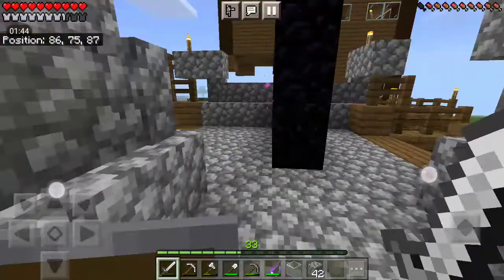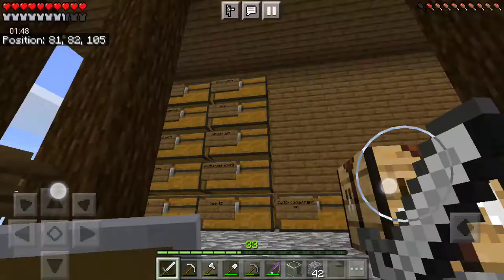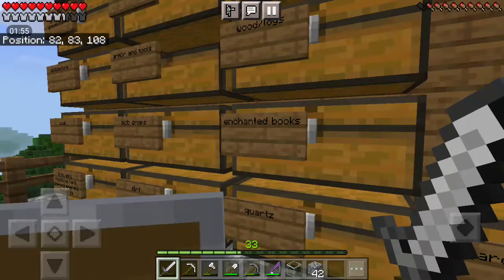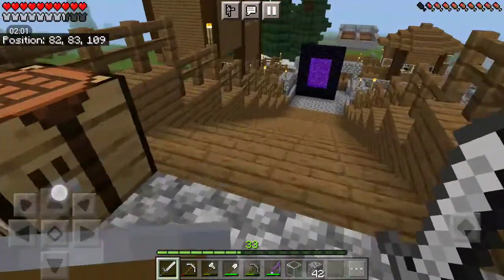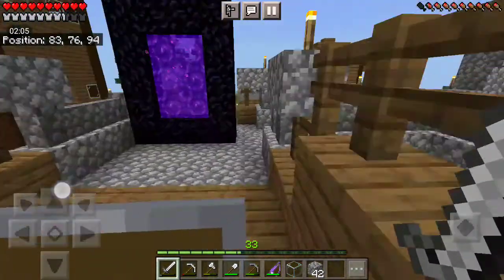Pretty proud of that. And here is my storage area where I sort some stuff out, which includes books, mob drops, diamond tools right here. And don't ask why I have so many stone pickaxes — that's for mining.